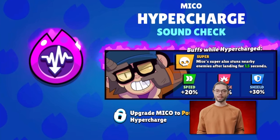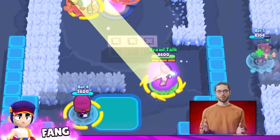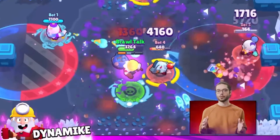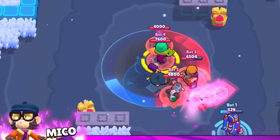Complete the quest of the event and you'll get a free random hypercharge. Fang's hypercharged super can go through walls and he leaves popcorn in his wake. Dynamite: after his super explodes, a lot of other dynamites explode around it. And Mikko: once he lands with his super, he stuns Brawlers around him.